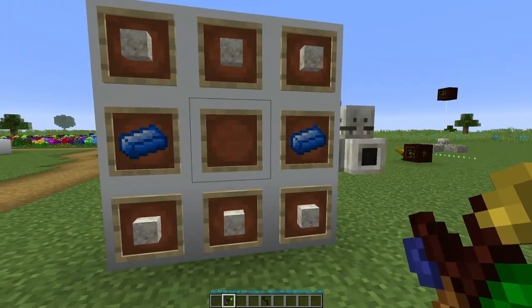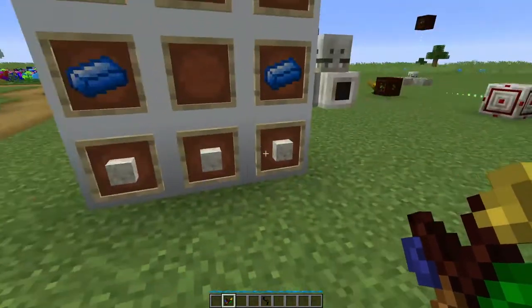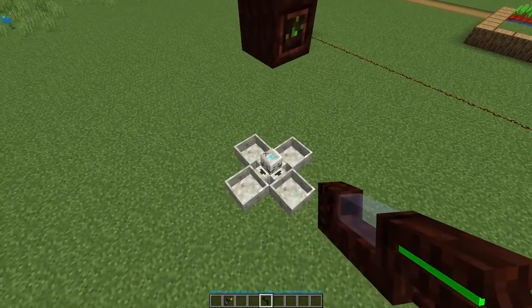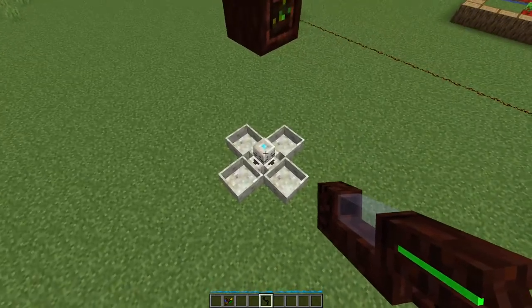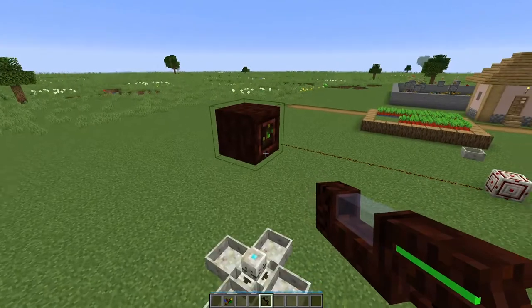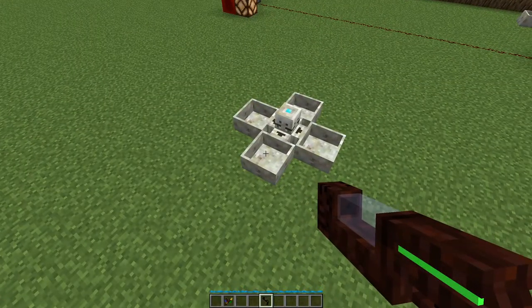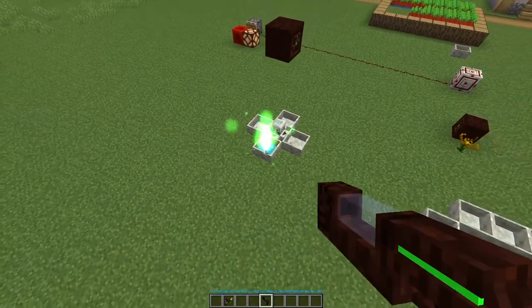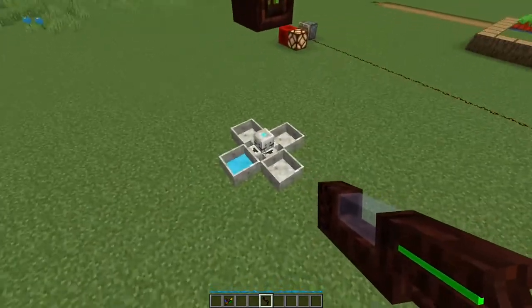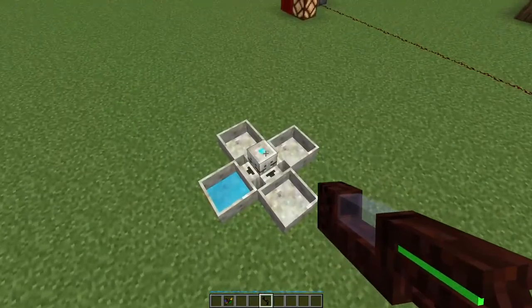The mana splitter splits mana between multiple pools. To craft it, you need six living rock and two mana steel. As you can see, I have four empty pools of mana, my spreader, my splitter, and a mana spreader here. If someone shoots mana into a single pool, it won't split it. For it to go evenly within each pool, it has to hit the main block itself.